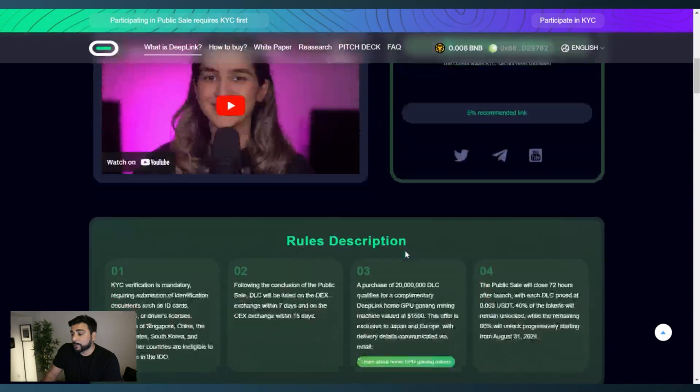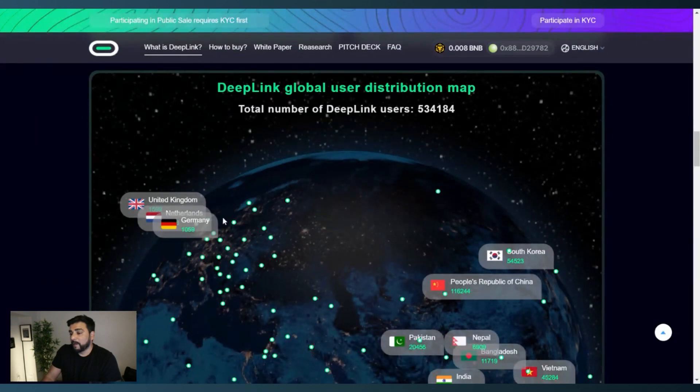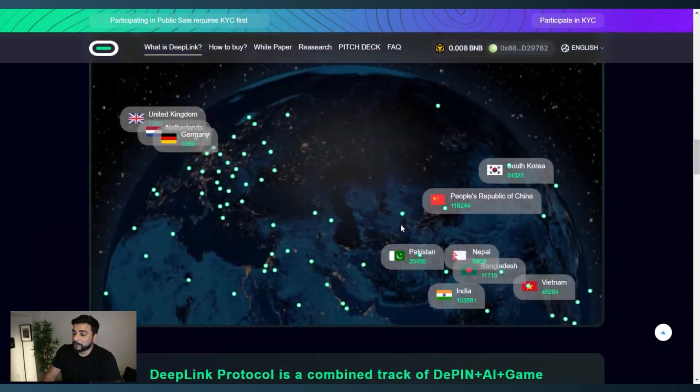There is a bonus: if you purchase 20 million DLC — approximately $6,000 USD — you qualify for a complimentary Deep Link home GPU gaming mining machine valued at $1,500. This offer is exclusive to those in Japan and Europe. They also have a map showing the distribution of users around the world. Currently they have over half a million users on the network, spread across Europe, Asia, South Asia, and many other countries — not concentrated in one area.